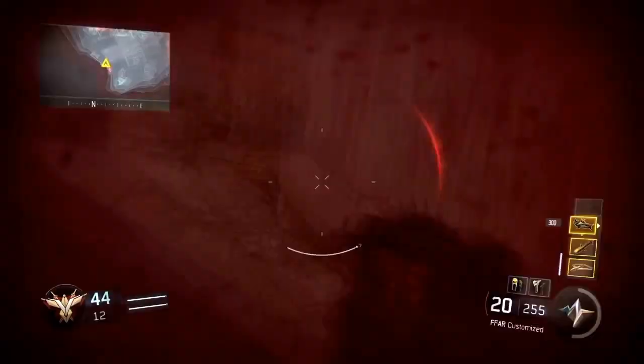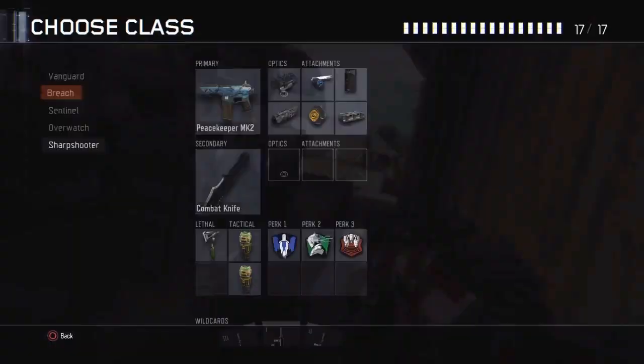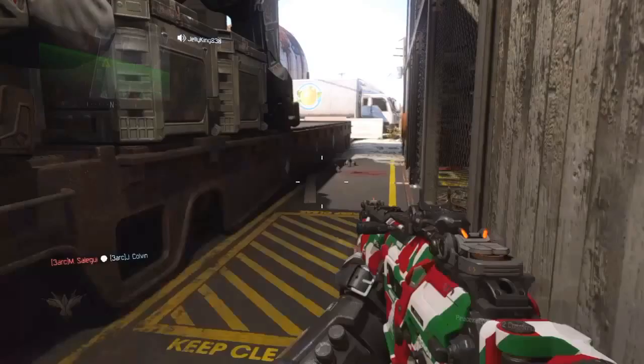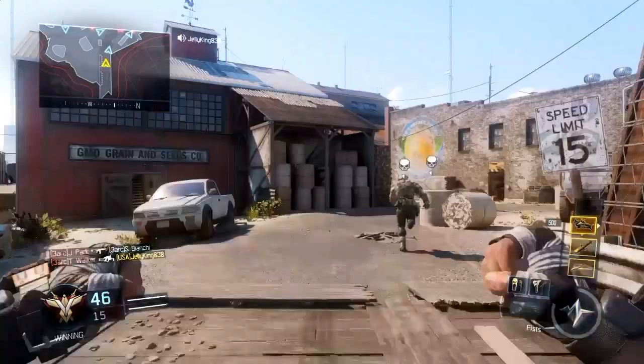I finally found the Peacekeeper! As you can see, I can't use it from the class menu — it's darkened. But I can use it right now by picking it up in-game.